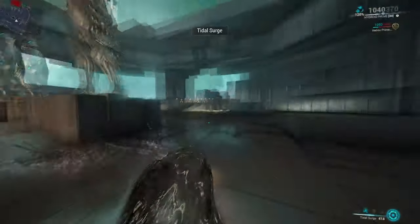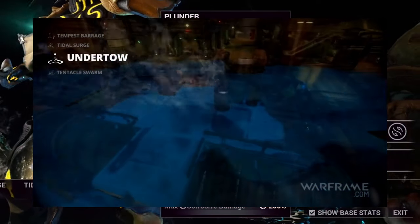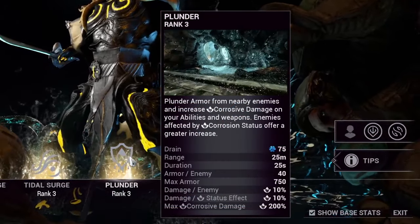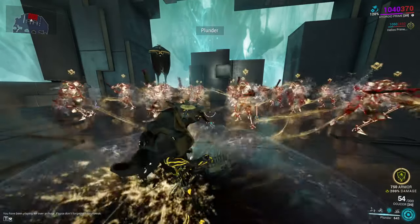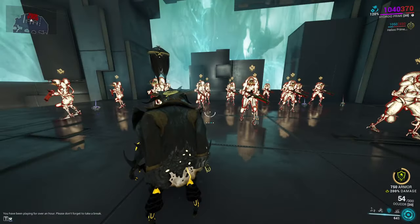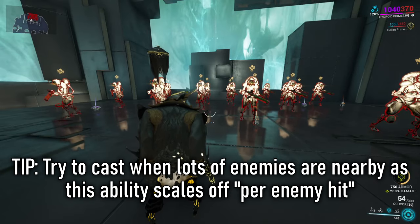Hydroid's new third ability is called Plunder — gone are the days of lurking underwater collecting enemies in puddles. Now we enter a new age of protection through armor and damage increases. Use Plunder on enemies to give yourself armor, which has a max cap that scales with strength. The armor has a timer that ticks down, encouraging you to recast and remain active to keep your defenses up.